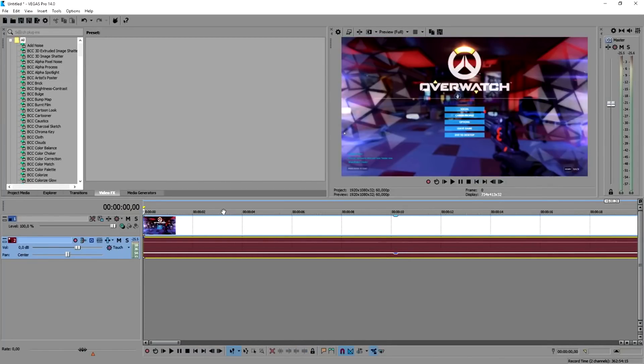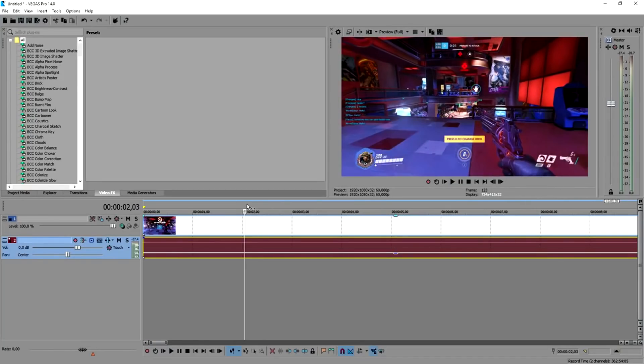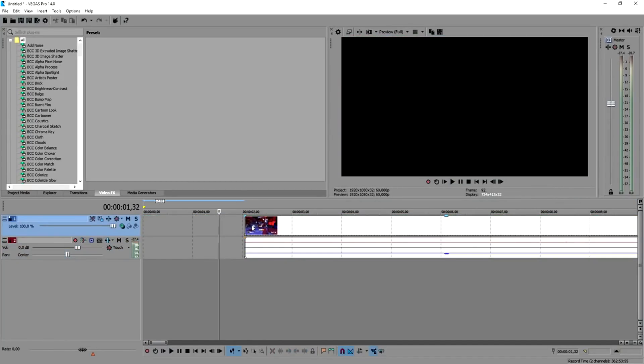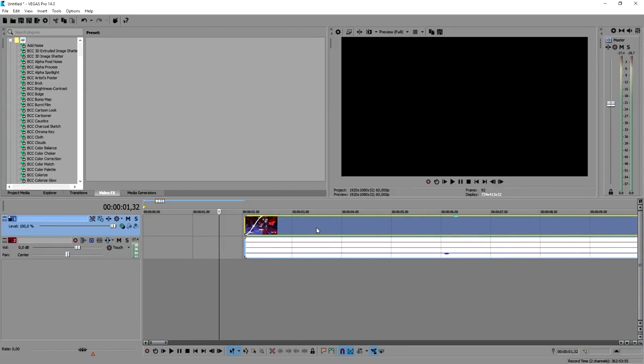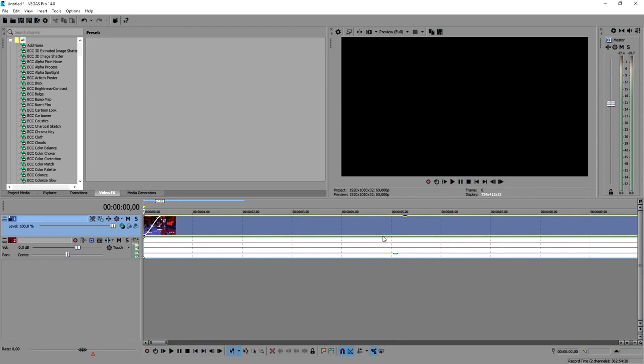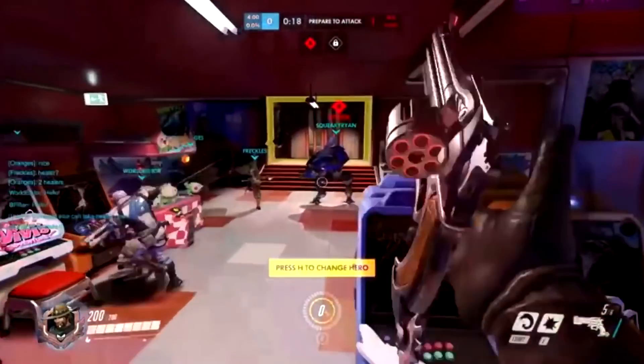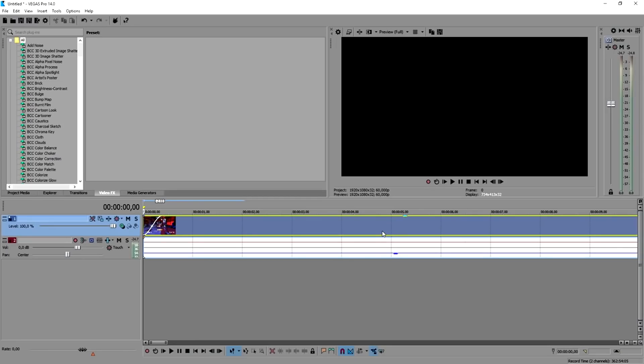Then we're going to cut away some of the waiting screens — there's no need to show the loading screen — so I'm just going to cut from where the game starts. I'll press S on the keyboard to cut, then we're going to add a nice fade in at the beginning. This is what the gameplay already looks like.